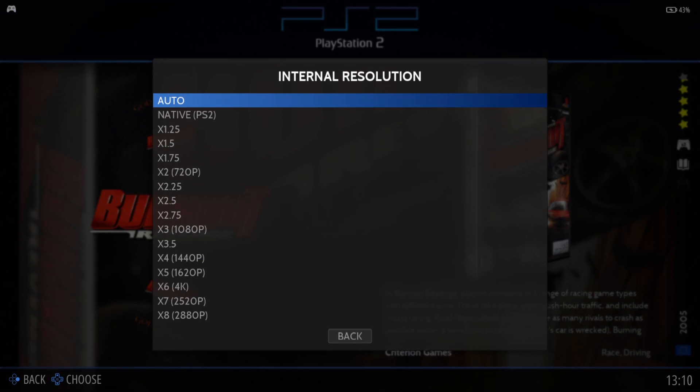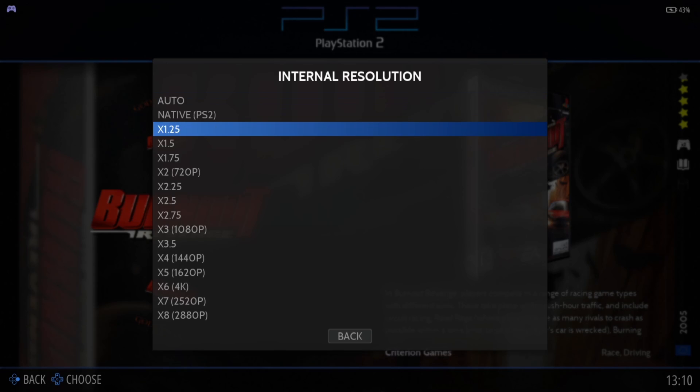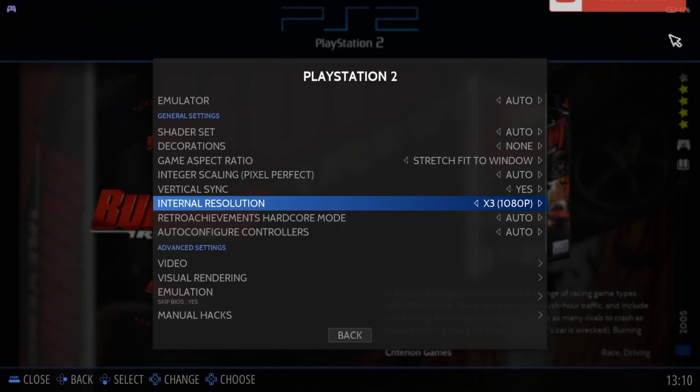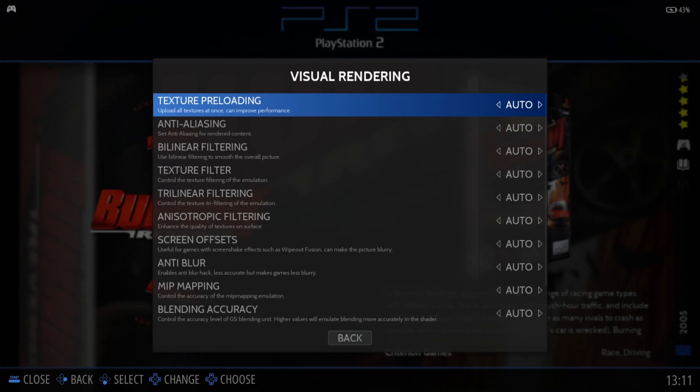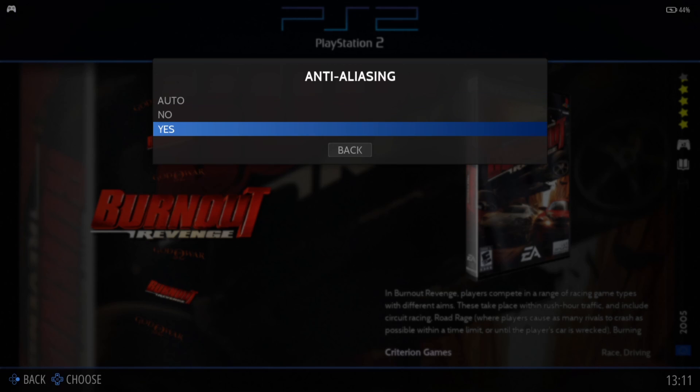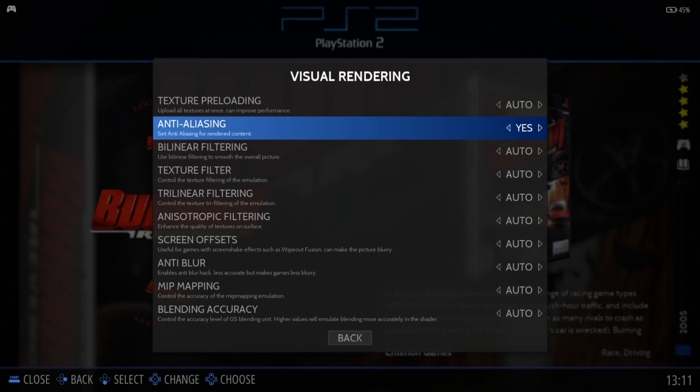Internal Resolution is the next setting and it's going to be very demanding on some computers. We can upscale PlayStation 2 games up to around 4K. I'm going to set this to 1080p first — the idea is to go for a high resolution and if it lags, drop back down. Under Visual Rendering, we've got Anti-Aliasing — setting this to Yes will smooth out jagged edges on objects like cars in Burnout, but like internal resolution it will add strain on your CPU and GPU.